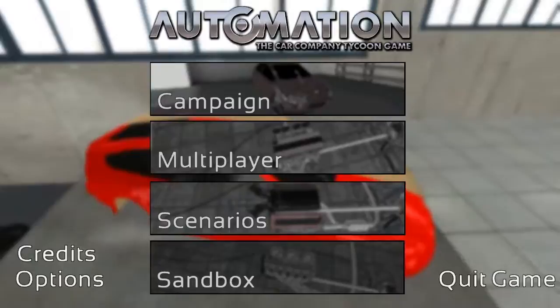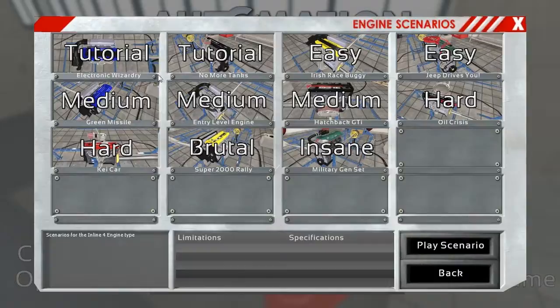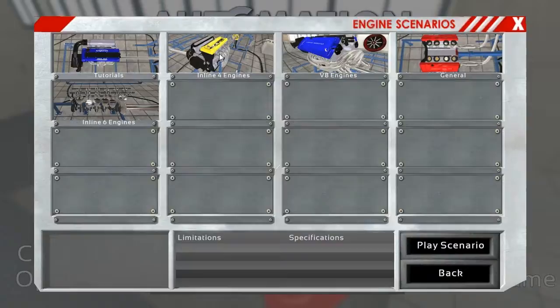Hello everyone, welcome to Automation, an amazing game about automotive design and engineering. What we're going to do today is look at a few of the scenarios and start to work through these. I've done a lot of the tutorial missions already, so I'd like to just start in and go. We'll start with the inline four engines. I may do two or three per section — there's inline four, V8, general, and inline six. I'll probably do a couple of each and work through all, that way we're not stuck in one little rut.